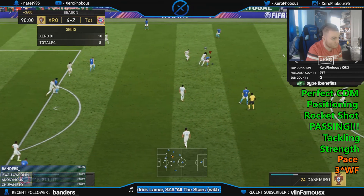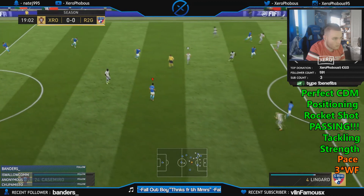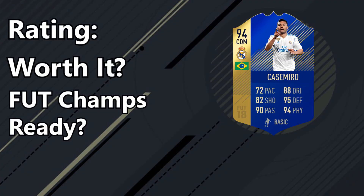In terms of negatives, sometimes his pace is a little bit annoying, which is probably down to him being 6'0". Comparing him to Maditch, his pace sometimes is a little bit annoying, but that's down to his height. Overall it's still pretty good. And obviously that 3-star weak foot — in terms of passing you won't notice it, but in terms of shooting you will notice that.